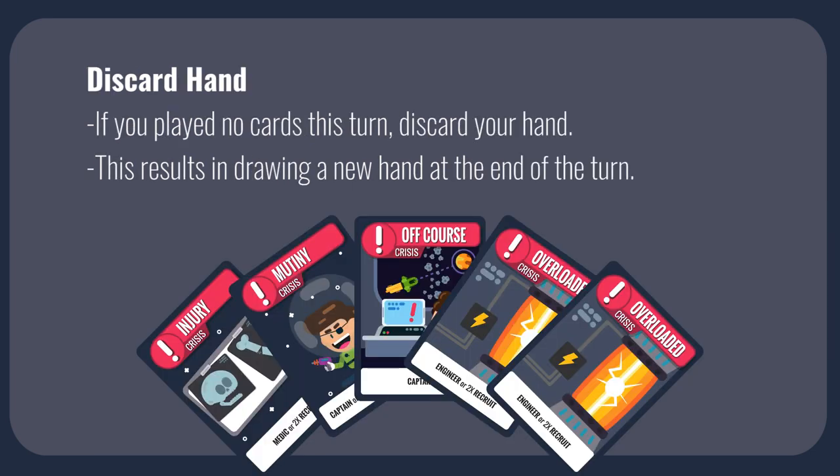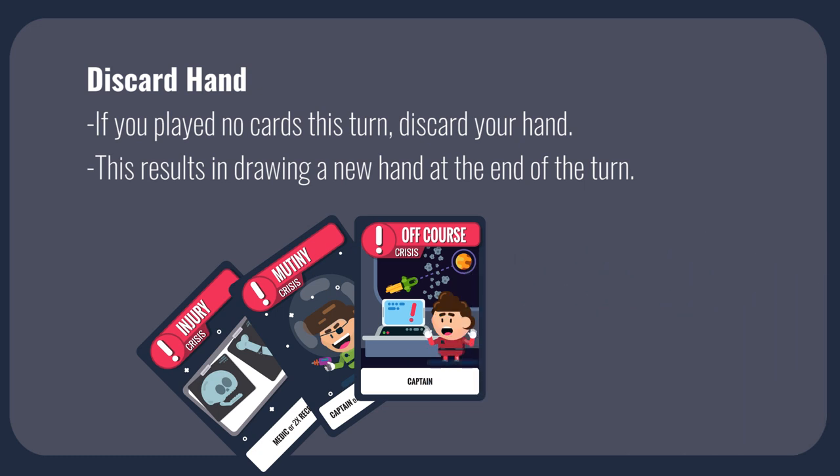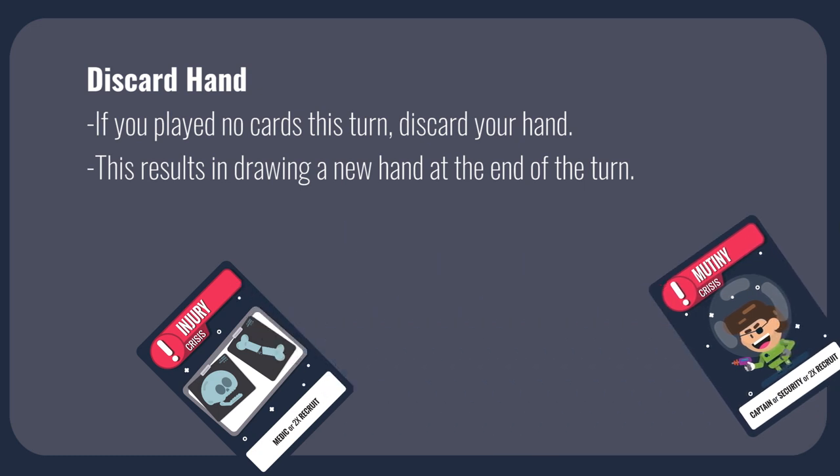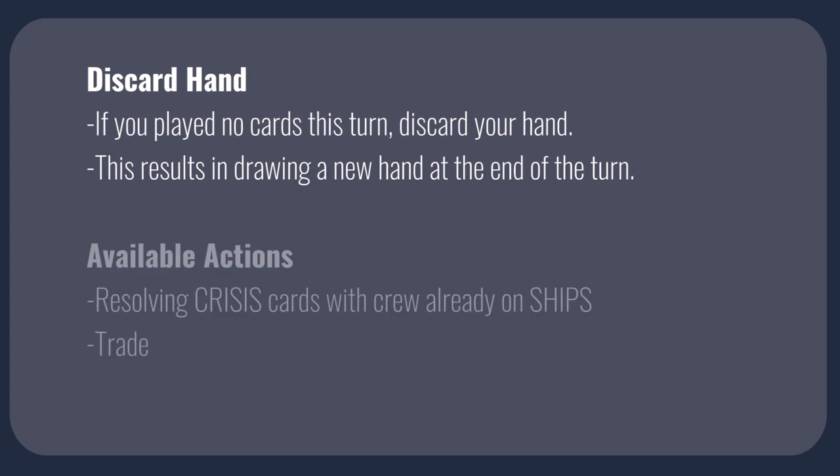Discarding your entire hand is a strategic move to help find the right cards you need. No one wants to discard their entire hand as a turn, but sometimes it is necessary. You may discard your entire hand if you have not played a card on that turn. You may still resolve crisis cards using crew already on ships, as well as trade with other players. By discarding your hand, you will be able to get new cards at the end of your turn.